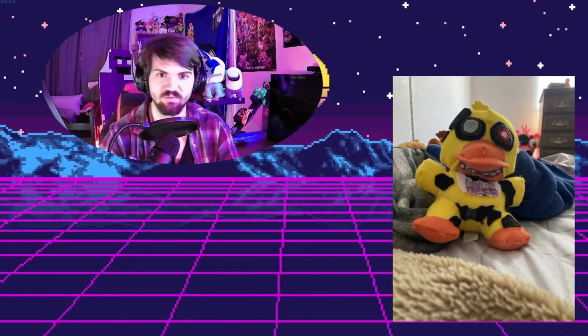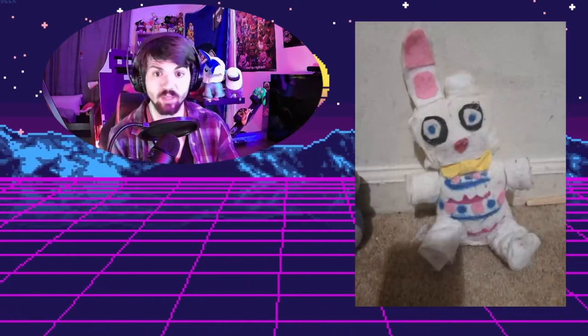Next up we have this really nice looking Nightmare Chica. It actually looks official — like I would buy that. They got the ripped-up bib, the scratches, the eyes, the beak pretty well done, and even the little nightmare teeth. This kind of looks like the Jacko Chica plushies, which I think they based it off of. Either way, they did a great job representing it. This Nightmare Chica looks great — makes me want an official one someday. Kudos to them, this is a great plush.